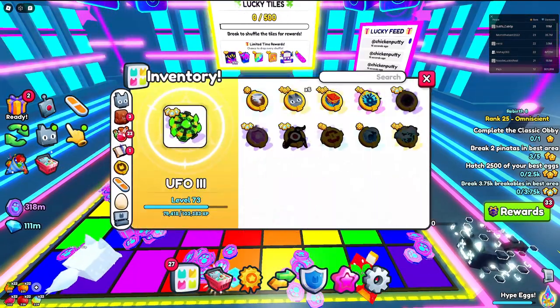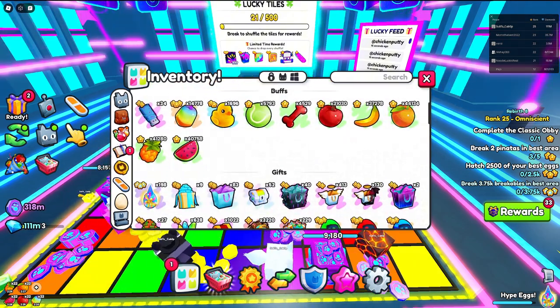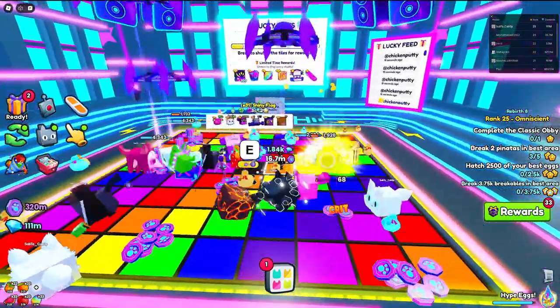You also want to have an ultimate on and some potions. I recommend getting some buffs as well. When you're breaking breakables, you want to break them as fast as possible.